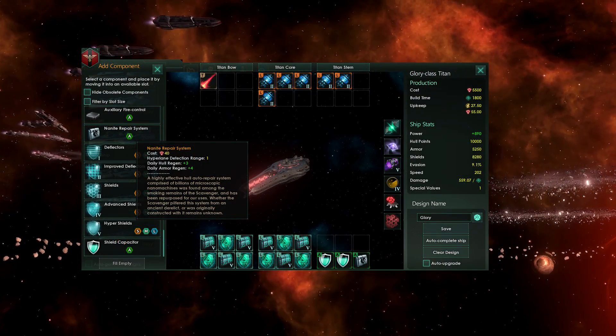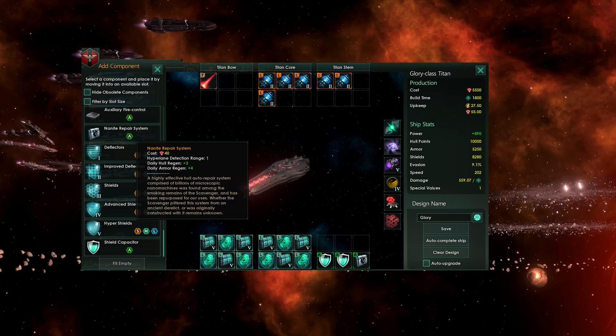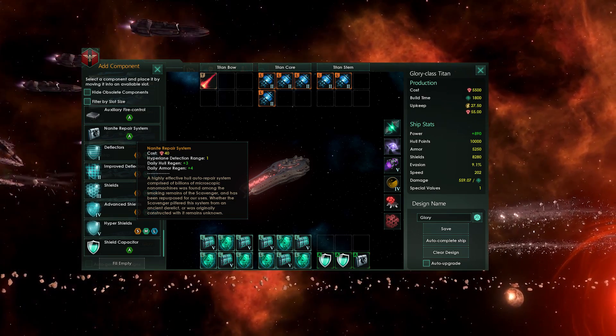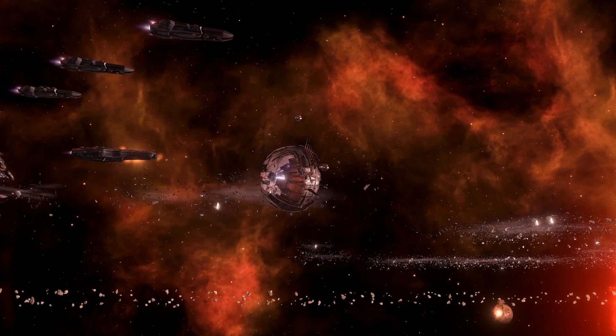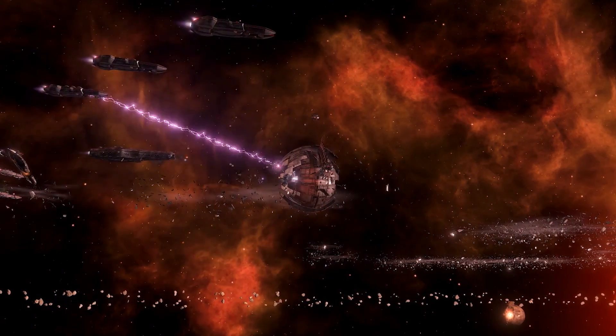A daily hull regen goes up to +3, with a daily armor regen going to +4. So if you're out in the field very often and you don't have too many stations to fall back on, this technology is incredibly good. You can take the Scrapper Bot down with about 20,000 to 30,000 fleet power — just throw a bunch of Corvettes at it, and it will die relatively quickly.